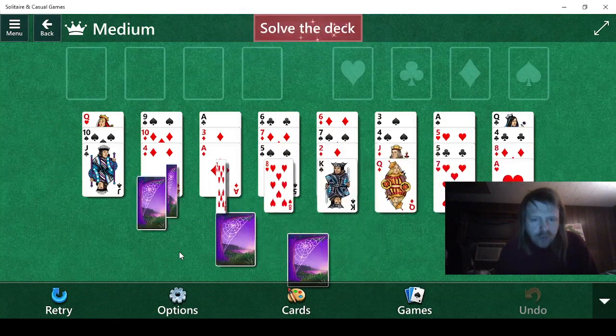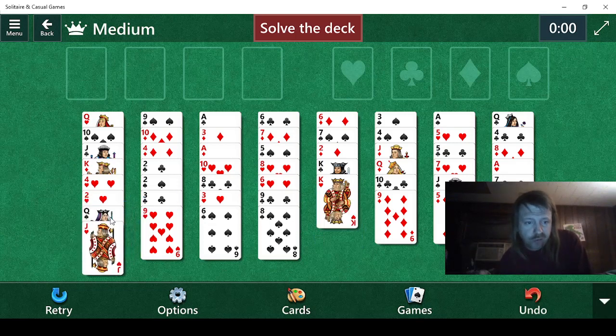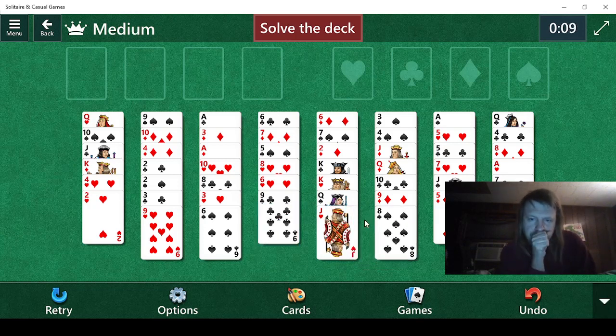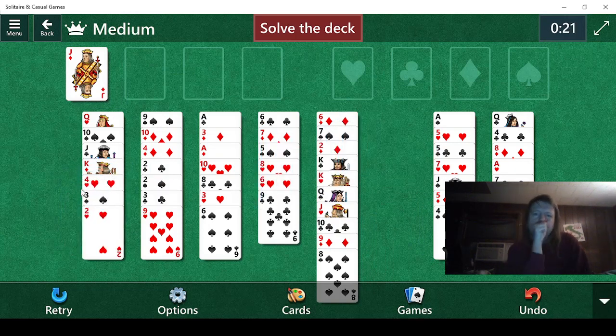Let's just keep going — we have a medium to do. Solve the deck? Don't mind if I do. We can do this — it's just science, I guess. Two, four, eight — well, we can do this. I guess that works. We should be trying to get to the aces though.